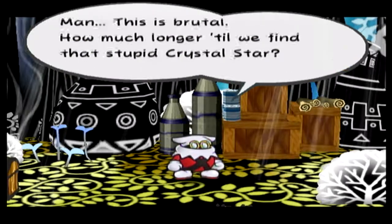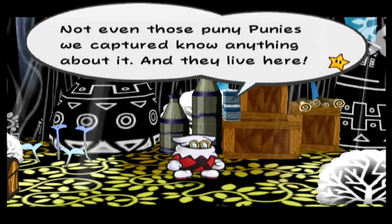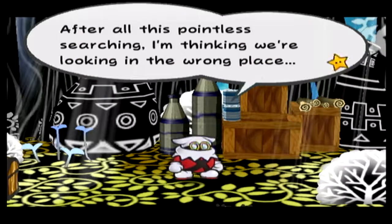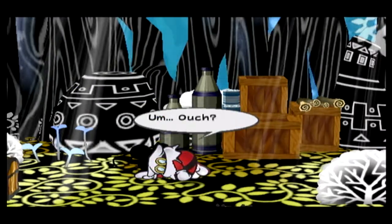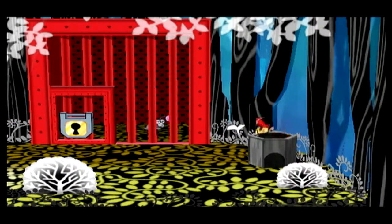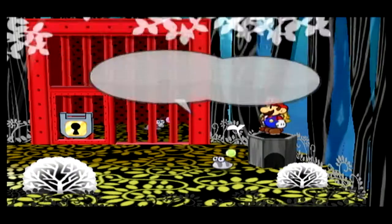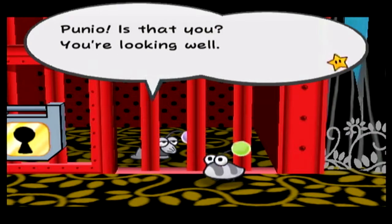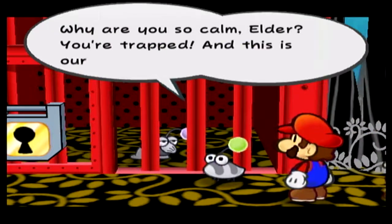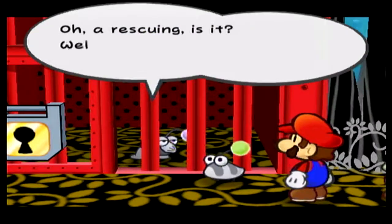From the in-game dialogue: 'This is brutal. How much longer until we find that stupid crystal star? How many of those puny Punies we captured know anything about it? And they live here! After all this pointless searching, I'm thinking we're looking in the wrong place.' Up higher in the tree, we find a cage. Ouders! Junio, is that you? You are looking well. Why are you so calm, Elder? You're trapped! And this is a daring rescue of you.